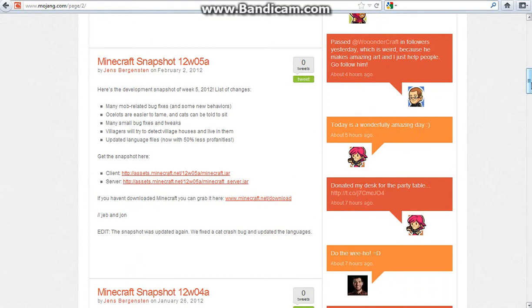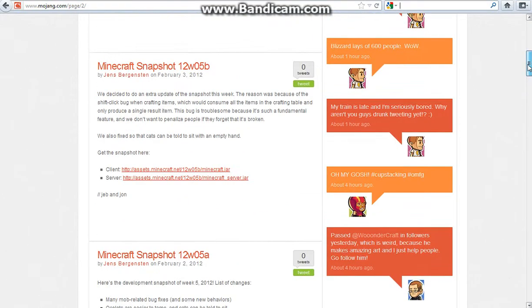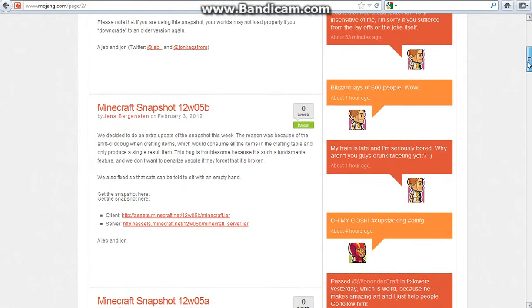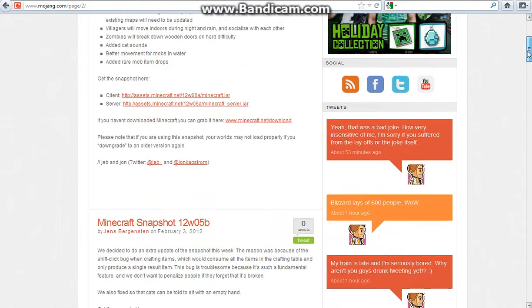12w05a had many mob-related bug fixes and some new behaviors: ocelots are easier to tame, cats can be told to sit, many small bug fixes and tweaks, villagers will try to detect village houses and live in them, updated language files now with 50% less profanities. And here's 12w05b — they decided to do an extra update this week because there was a shift-click bug when crafting items, and they fixed that, and also fixed it so cats can be told to sit with an empty hand.